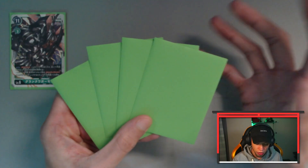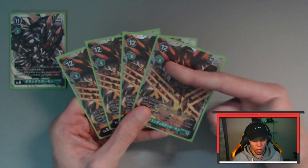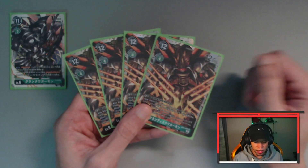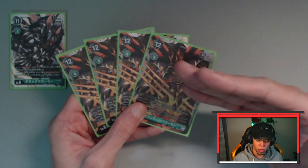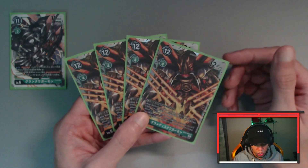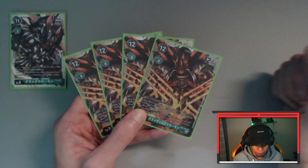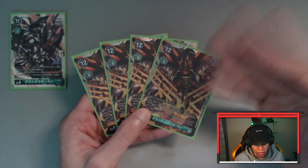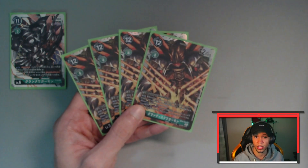Finally, the absolute star of the deck — the new BT9 Grandis Quagamon. Digivolves for four from a level five, or one cost if you're coming from a Grand Quagamon. Because of the Tentomon effects and other various effects on the board you'll either have the memory to continue your turn or you can reduce the Digivolution cost either way. On Digivolve you rest one of your opponent's Digimon, and then if he's in the middle of an attack you can switch the target to one of your opponent's rested Digimon. So you can initially declare a security attack, then Digivolve with the X Antibody option card, change that attack target to one of your opponent's Digimon, and if he has piercing you still get that security check.